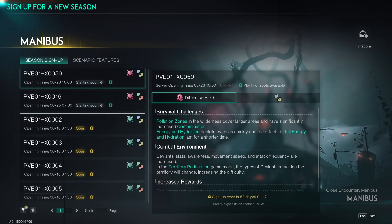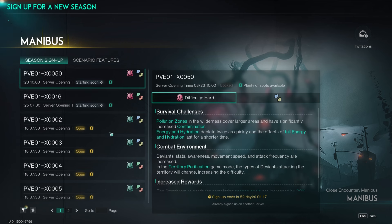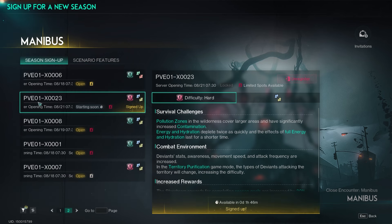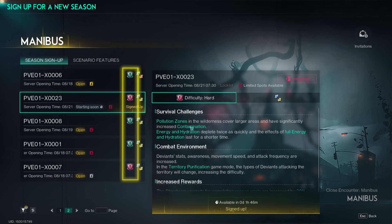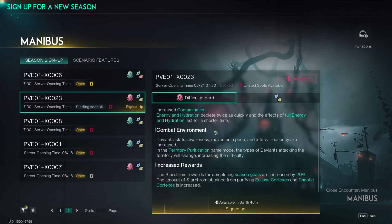Let's briefly talk about the PVE servers and how to choose one. The first difficulty we all played on was novice, so now we have normal and hard difficulty. Normal difficulty doesn't bring too many challenges, which is why most people chose the hard difficulty servers. The devs announced they are monitoring this and will open more hard difficulty servers. You can identify difficulty by the shield icon — green for normal, red for hard. Star chrome rewards for completing season goals are increased by 20%, so you'll be able to get more items from the wish machine.